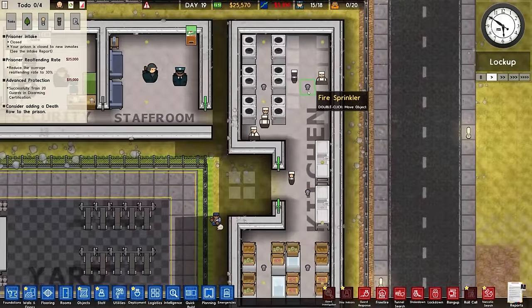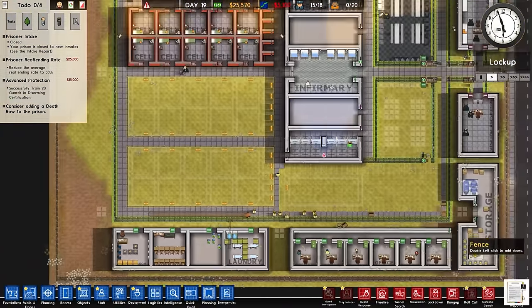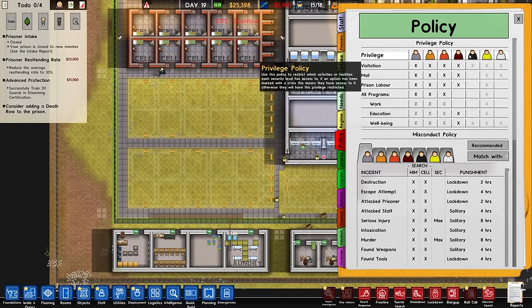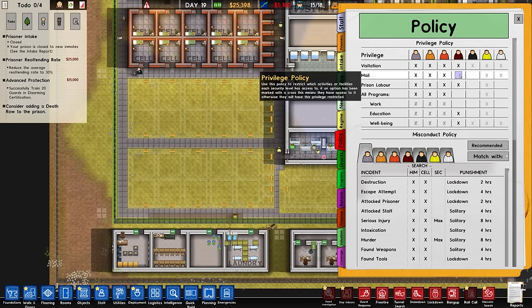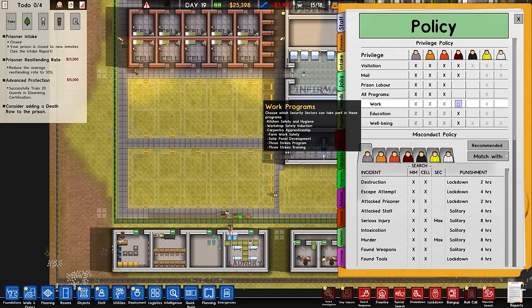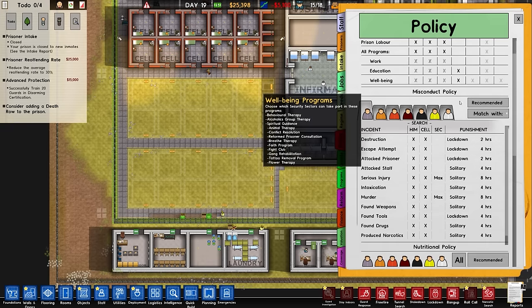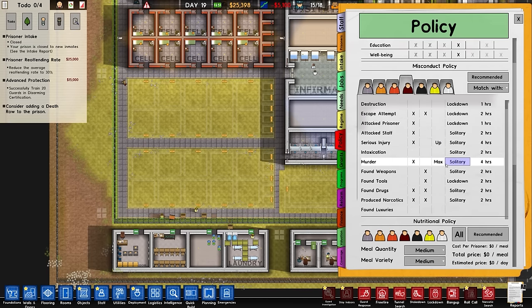While the workers are cracking on with that, as well as putting in the fire sprinklers and the pipework over here, we just want to check out our policy. Current prison policy - bear in mind that there will probably be a higher rating. Basically, they can't work. We're not going to do the mailroom. Prison labour, we will turn off for that one. They are allowed programmes for education and well-being but not for work. In terms of the destruction setting, most of these are either up the security or max it out. I don't think we really need to bother changing that just yet.